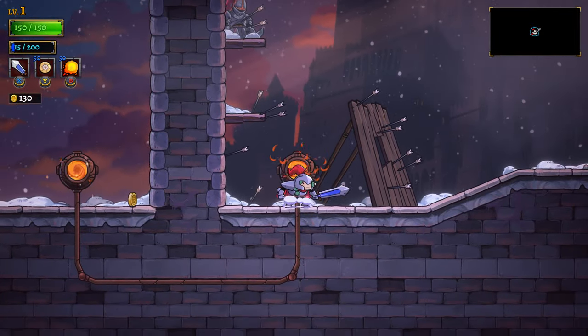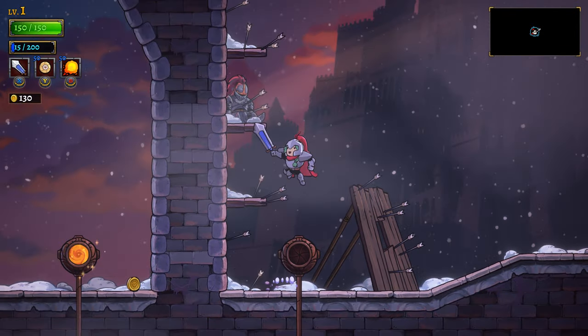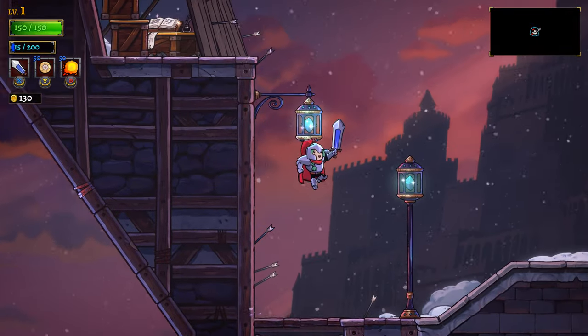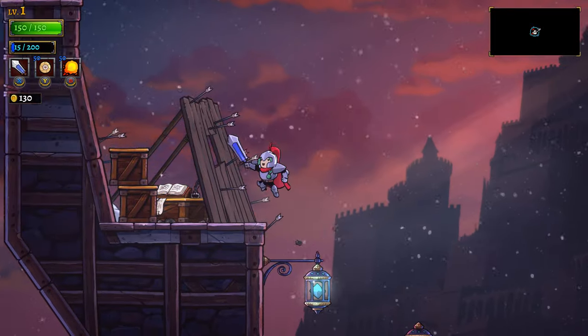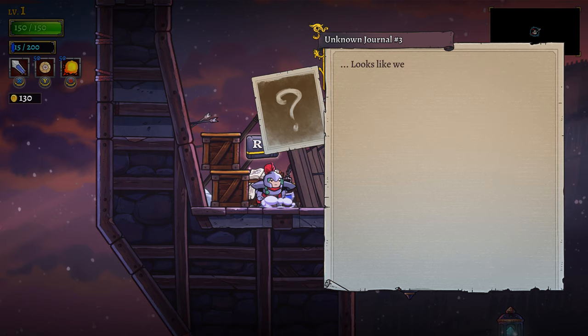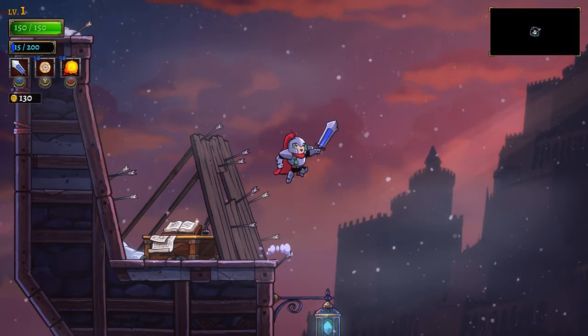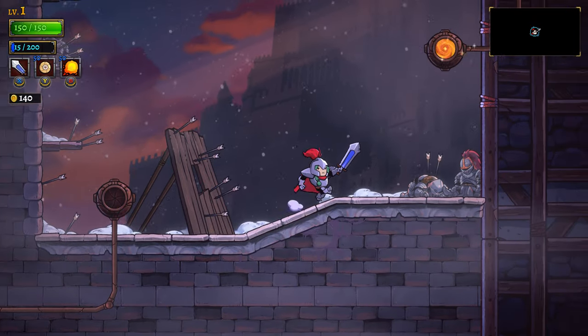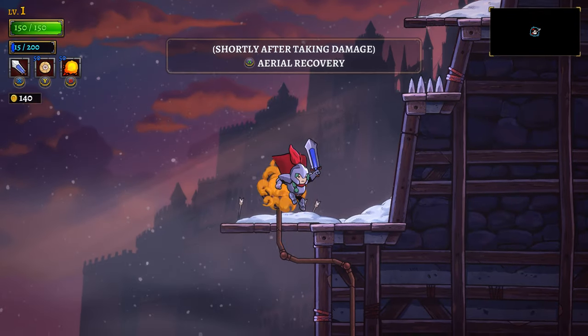What is this? Oh, it's a teleporter. Hold on, is it a one-way? There's lore. We gotta get the lore. The diving bell cables we need to pass the interior ramparts were waiting for us just as he promised, but our scouts underestimated how much we'd need - we're just short a few hundred feet. Looks like we'll have to get creative. Signed, J. That's kind of creepy sounding, actually.